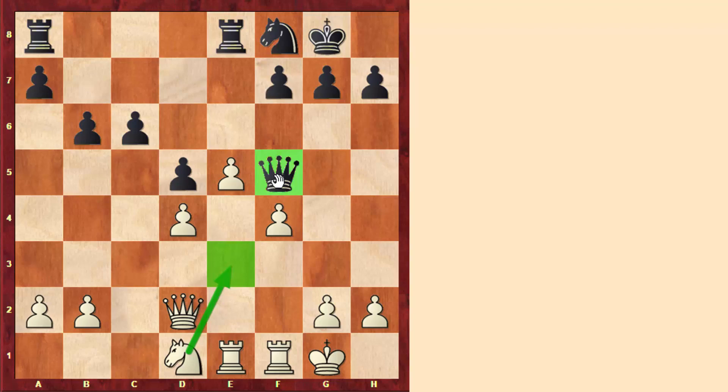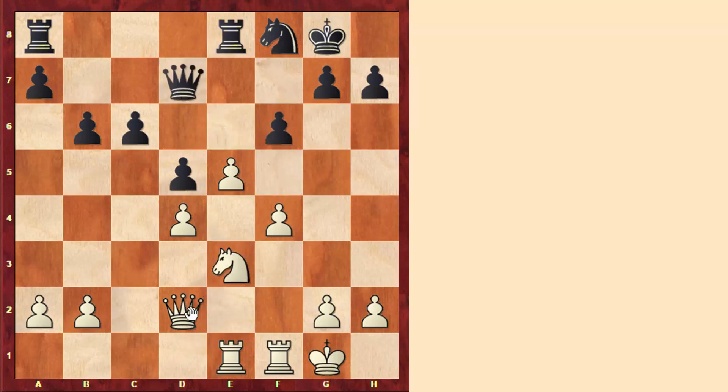By the way, queens are normally not very good blocking pieces — normally a knight here would be much better. So the queen is not going to stay here for long, and after f6, knight to e3, queen to d7, queen to d3, we see that white slowly improves his position and is ready to start an attack on black's king.